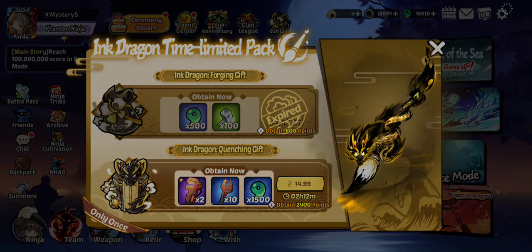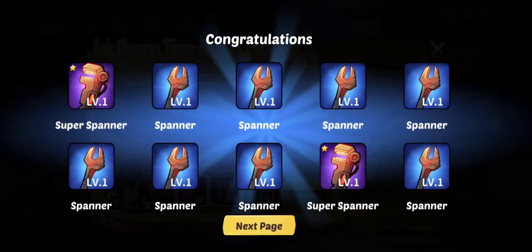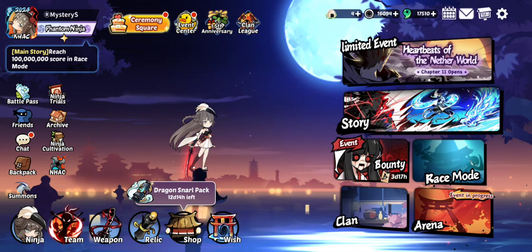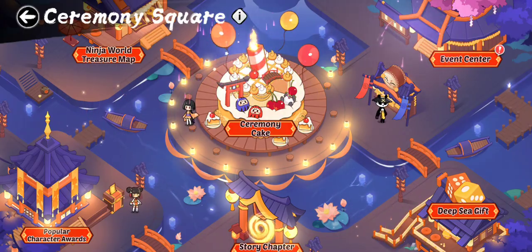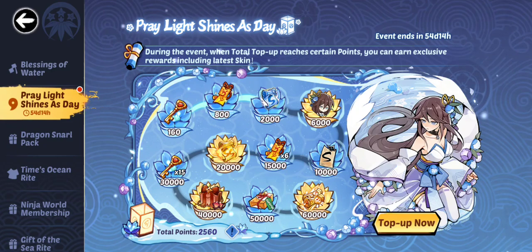Yeah, that's the first one — the first one I need for this skin. Look at all these spanners, so nice. And that's it, unlock it. That's the first one I need for this package.